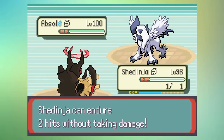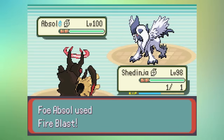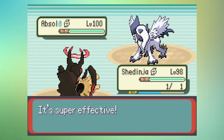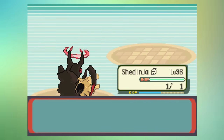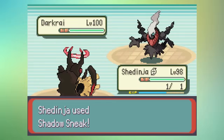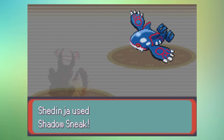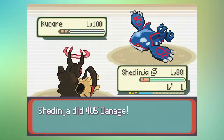Its base form with Wonder Guard can help it here too. If it's sent out against a foe that has no moves for it, they will switch out, allowing a free Swords Dance and a potential plus six. Its Speed is decent, so if it outspeeds, moves like X-Scissor and Phantom Force will do huge damage. But if you're going to be outsped, Shadow Sneak, Extreme Speed, and Sucker Punch will help it hit first. You can also run Toxic or Will-O-Wisp to stop something threatening your team.